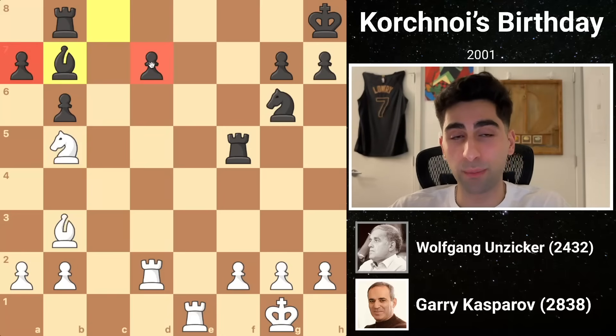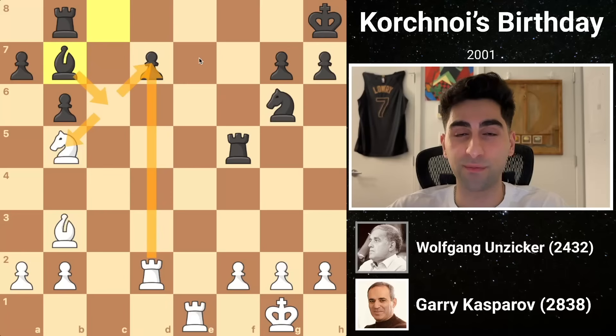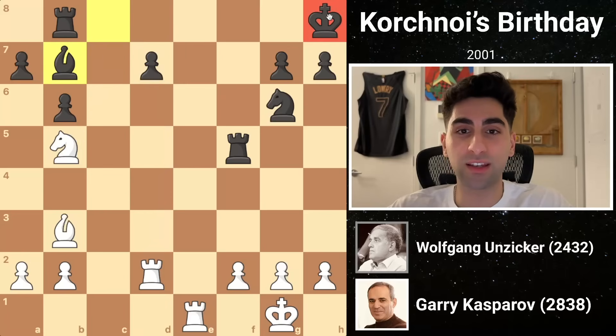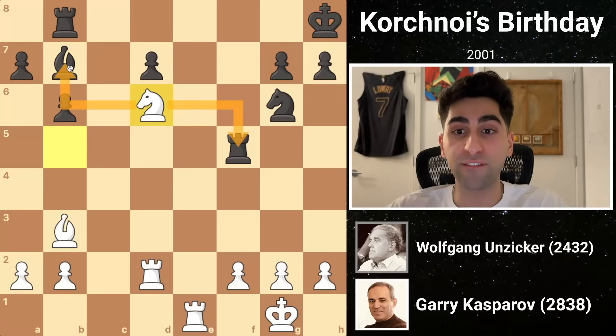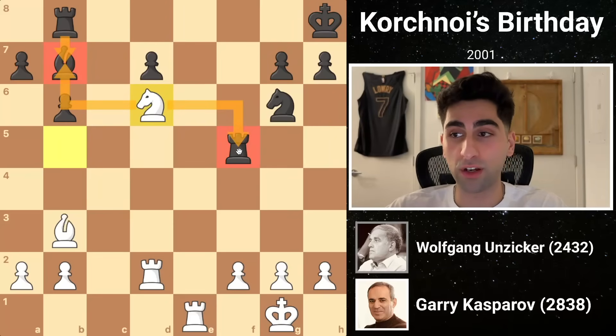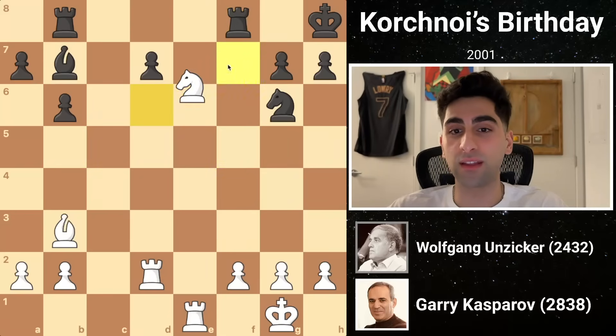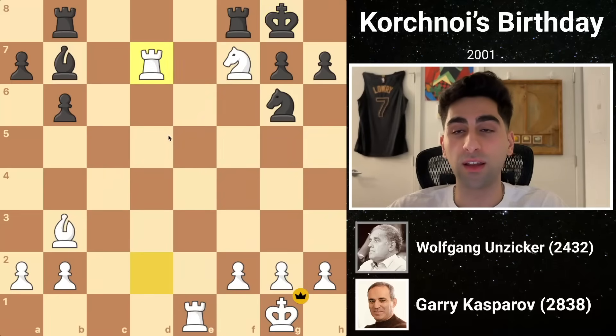Two of black's pawns are hanging, but they're both poison. Knight takes a7 would lead to a trapped knight, and rook takes d7 would result in an unfortunate fork. Yet white is able to exploit black's weak king, and the move Kasparov plays to do this is knight d6. This attacks the rook and the bishop, which if captured, would require the other rook to leave the back rank to recapture. This means black's rook must stay along the f-file to defend the back rank, and black drops it to f8. Then white plays knight f7 check, forcing the king into discovered check territory. The king's not going anywhere, and white remains patient, winning the pawn on d7 with his rook. Black, realizing he just has no way out of this mess, resigns the game.